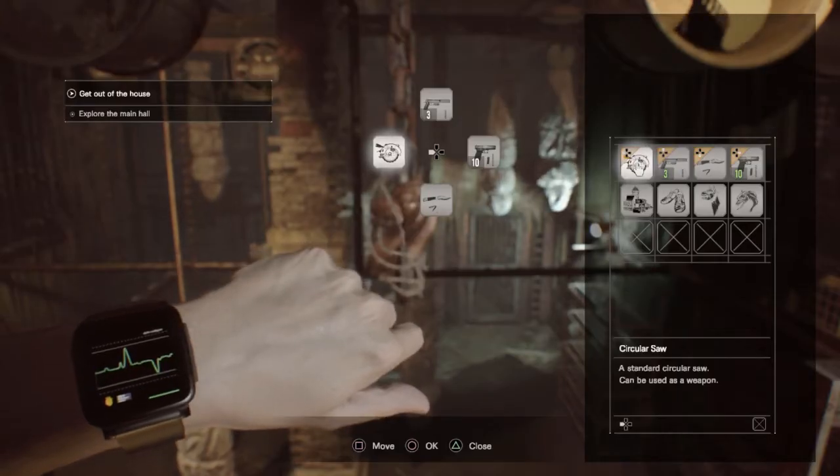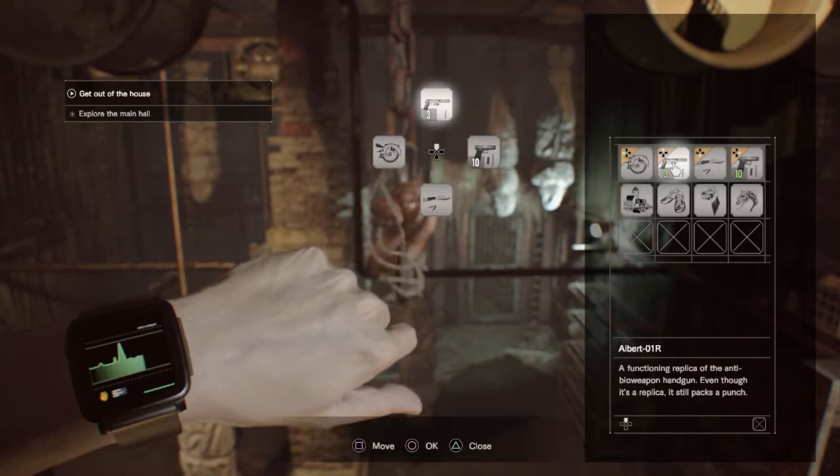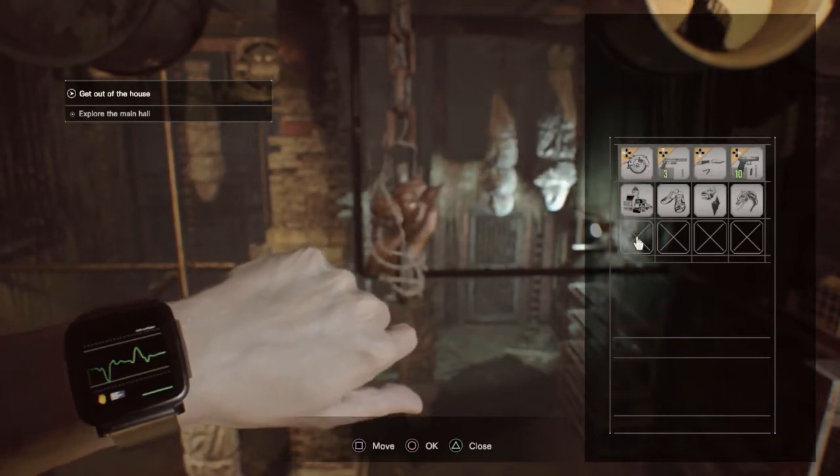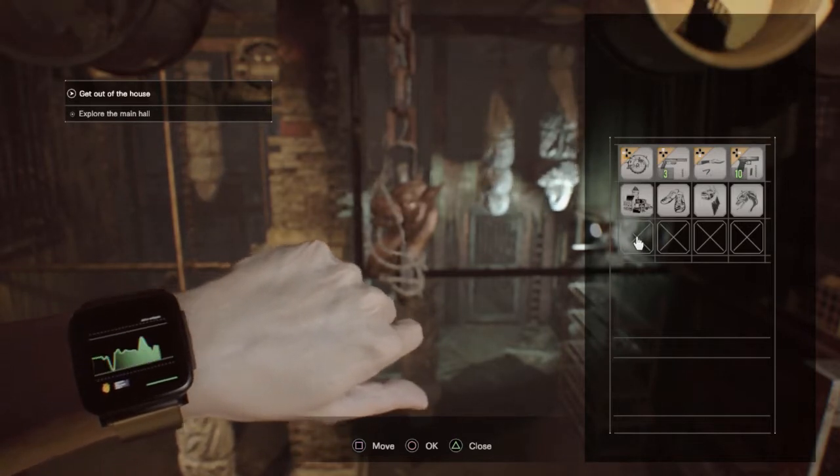First, let's look at the items you're going to need for this fight: the Albert-01R pistol, the circular saw, and infinite ammo. Before you get to this point, you're going to need to have already put the enhanced ammo in the Albert-01R pistol.